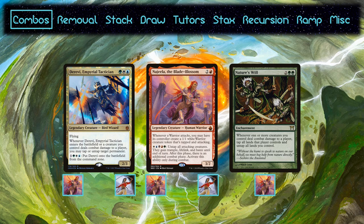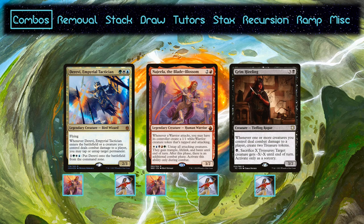Sisay trades in Nature's Will for Grim Hireling. This piece requires you to make contact with all 3 players in the pod, but it also provides the mana in the form of treasures, making it easier to hit the required colors and giving it more general utility. Between these, it works better outside of the combo for Sisay, which is why it makes it in over Nature's Will.